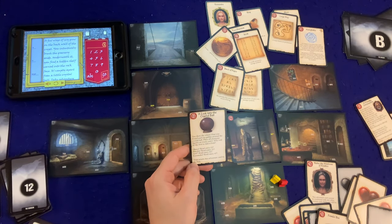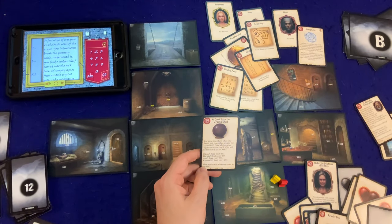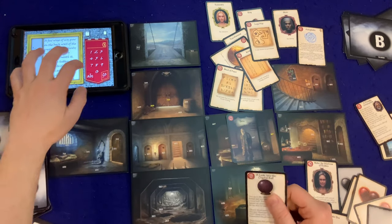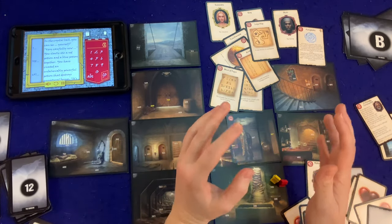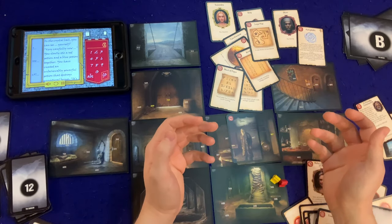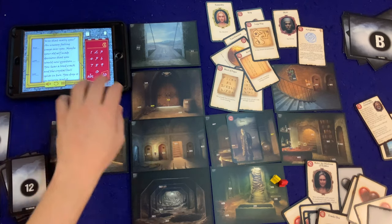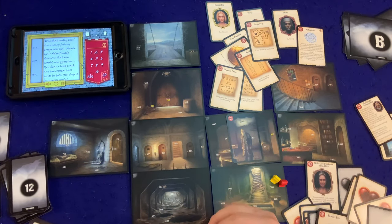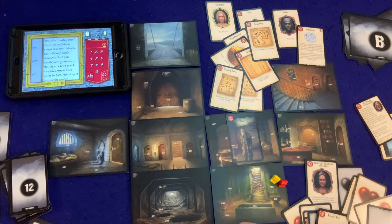I get to pick the person to look — I want Cassandra, the attentive one, to pay attention to what's in this crystal ball. Okora's strength isn't going to help here. Cassandra, you are wiser — let's see what's in the crystal ball. You can see yourself very carefully stirring a red potion and a blue potion together. You've created an unbelievably powerful potion that destroys unnatural beings — it's a good thing no one else knows the formula. An uneasy feeling creeps over you. You hear a loud crack and the crystal ball splits in two, shatters to the ground. Return adventure card 82 to the box.